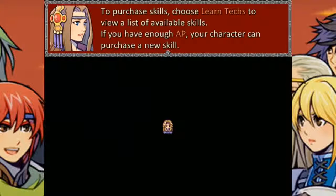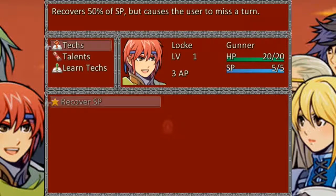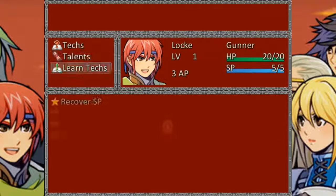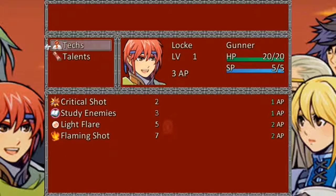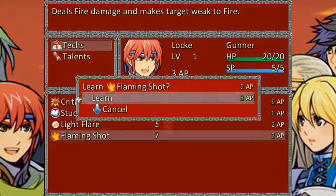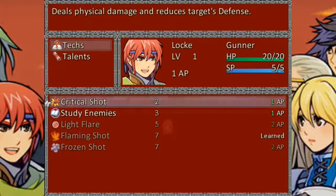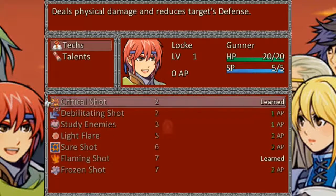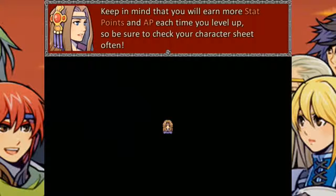Purchase skills — choose Learn if you have a list of available skills. If you have enough AP, your character can purchase a new skill. I like Flaming Shot. I have three AP — learn it. And Critical Shot — learn it. As I'm learning stuff, it adds other stuff. Keep in mind you'll earn more stat points than AP each time you level up, so check your character sheet often.